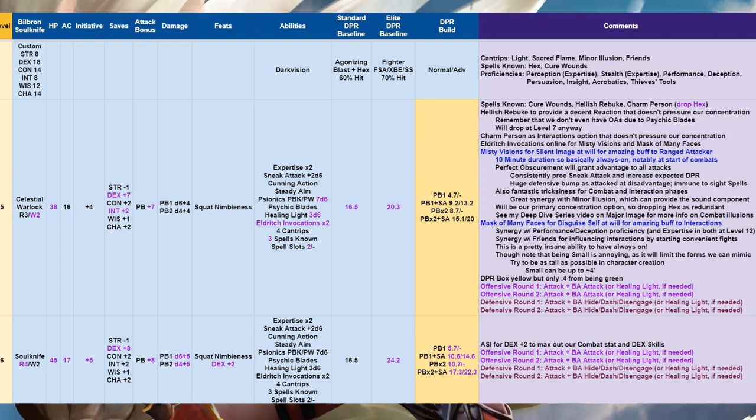At level six we're back to adding a Rogue level — Rogue 4, Warlock 2. This gets us our first ASI, which goes to Dex +2 to max out our combat stat and Dex skills. That bumps our numbers a bit, not quite to the elite DPR baseline since it also bumped, but our damage and character effectiveness are still very good.